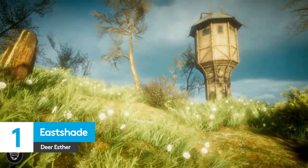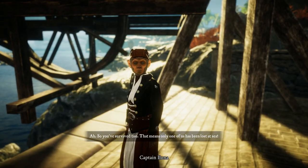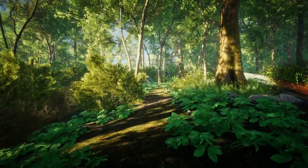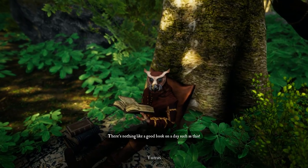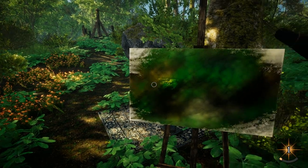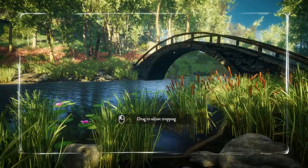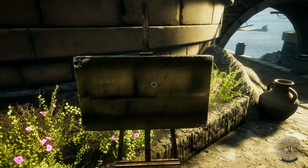Let's begin with something new. Eastshade is a gorgeous, genteel adventure game from the creators of Leaving Lindo. In it, you explore a world of wafting grass, waving trees and exceedingly chipper animal-faced locals. You take snapshots of the landscape to turn into paintings, which you can then sell. There's no fighting, no murder and nothing more threatening than running out of canvas or forgetting the rule of thirds. Nobody's buying that.